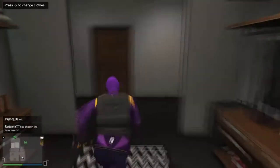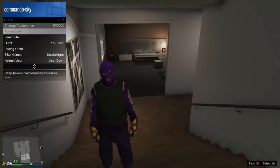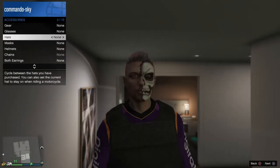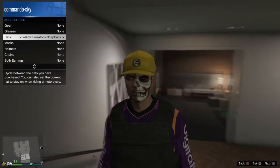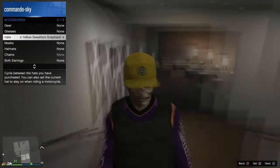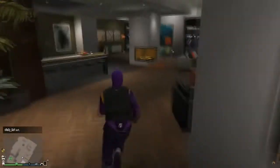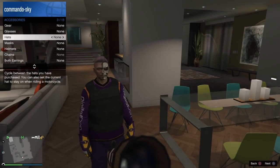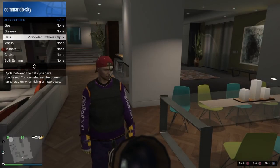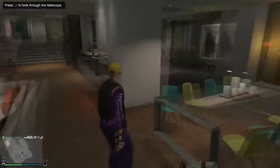By the way, I already have these outfits in my outfit section so that's why I deleted them before. The hat you'll need is — I think it's called the Sweatbox — the yellow Sweatbox Snapback. Again, you want to do the same telescope glitch that we've done, pull up the interaction menu and select the cap you want. You can put any cap, but in my opinion this one looks the best.